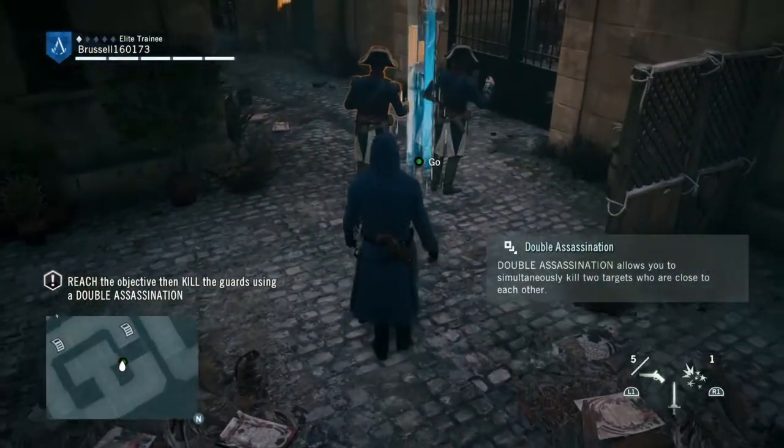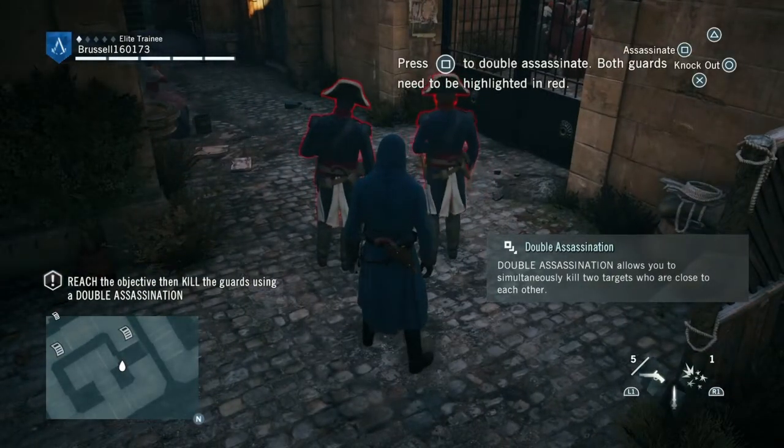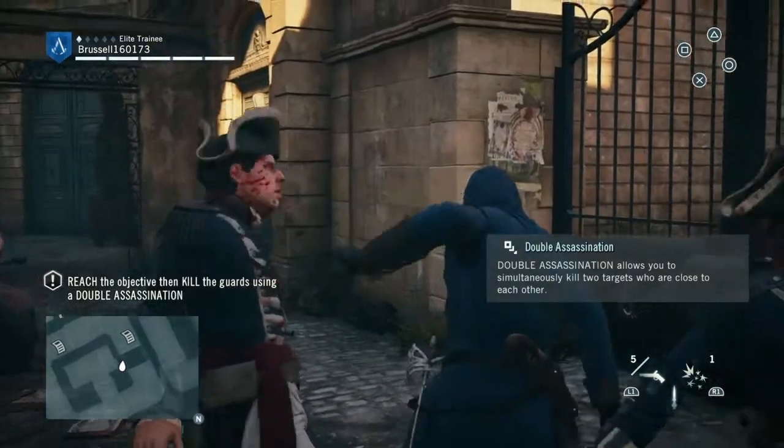And there we go. So to start off with, just walk up to these two guards. Make sure they're both highlighted red. And then attack. And that's a Double Assassination.